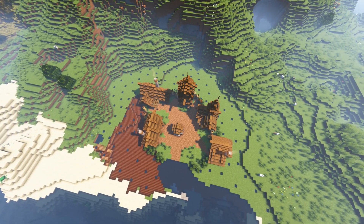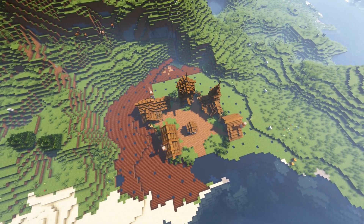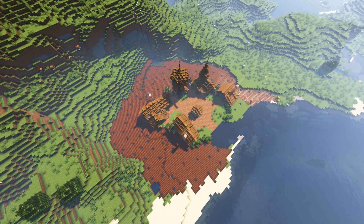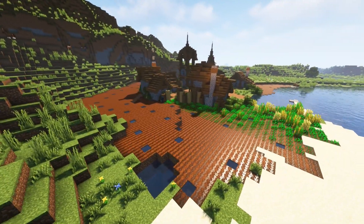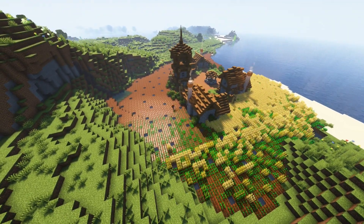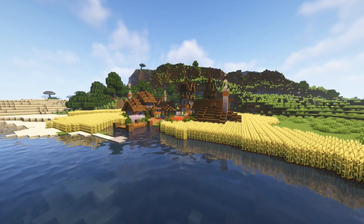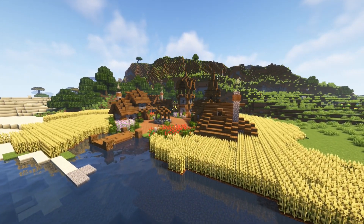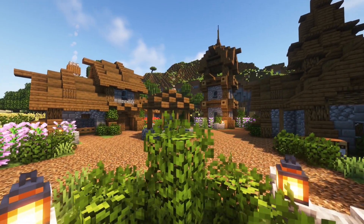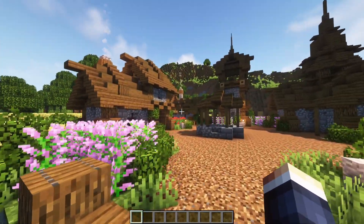Now for the big one — we make a crop farmland, specifically a huge wheat crop. If you want to build this in survival, you'll need a water hole and a lot of seeds. This is the last piece of the project, so sit back and enjoy watching the farmland come together. It looks absolutely beautiful.